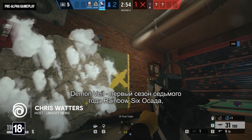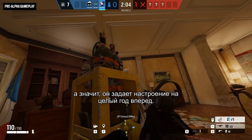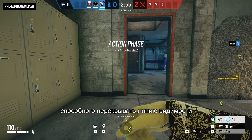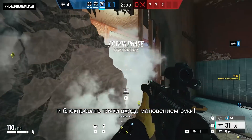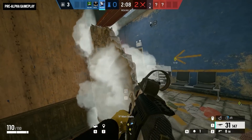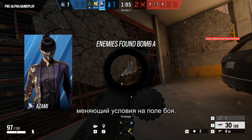Demon Veil is the first season of Year 7 of Rainbow Six Siege, which gives it a chance to set the tone for the year to come. How about a defender who can shut down sight lines, block off entry points, and create entirely new angles of defense, all with a flick of her wrist? Her name is Azami, and her Kiba barriers are a powerful new tool for shaping the battlefield to your advantage.